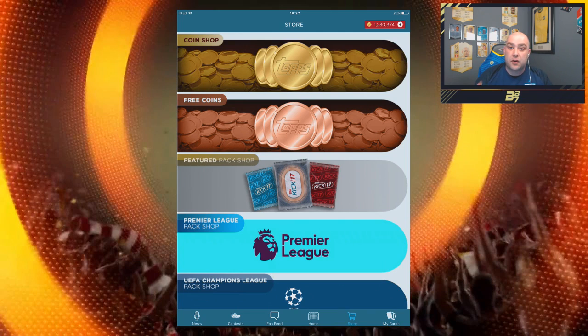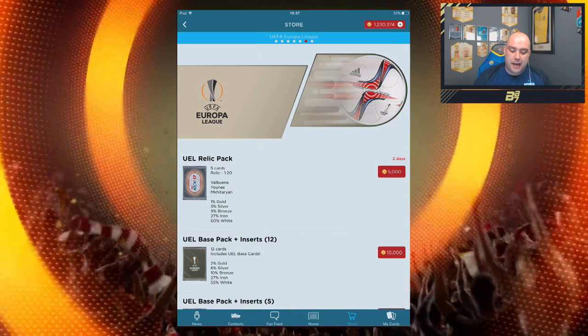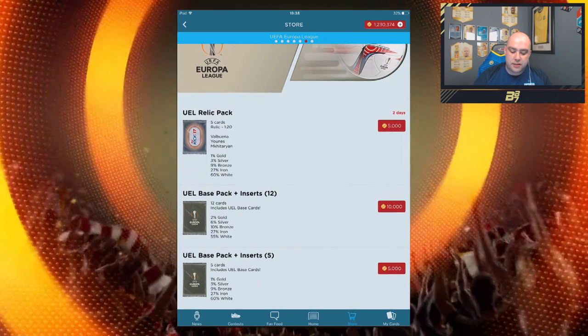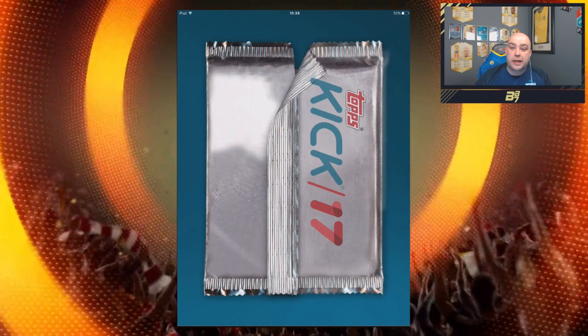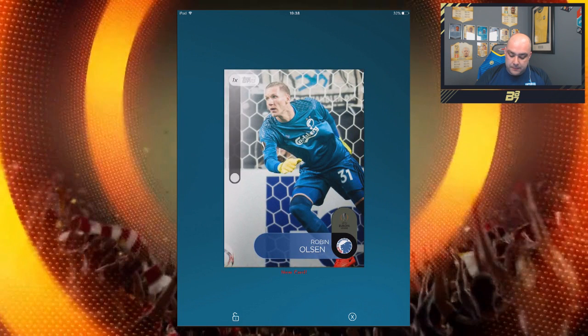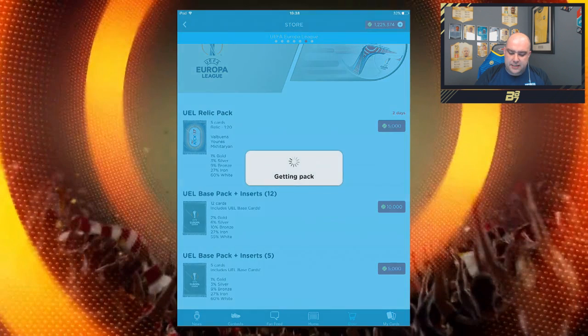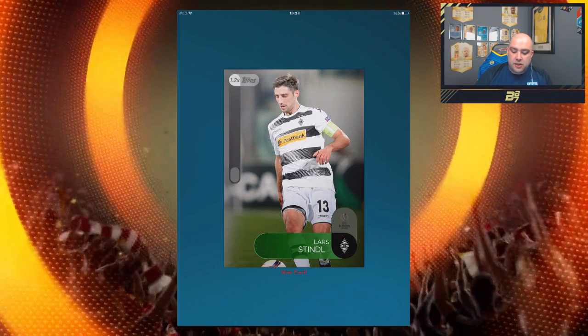There are also some new things on the app which you guys may not know about — it's the contest. But before we get into the contest I'll briefly explain what you do on the app. If we move over to the Europa League pack shop, you can see there are choices of packs to open. We've got the UEL relic pack, the base pack and inserts, 5 and 12 coins respectively. We're going to open the relic pack to try and get some of these new inserts. We're going to keep going until we get a relic — that is the dream.